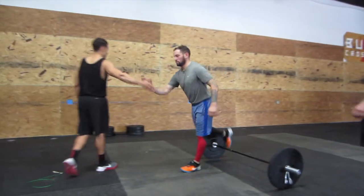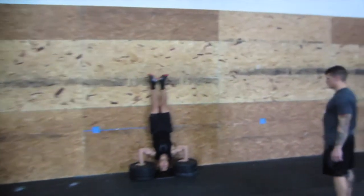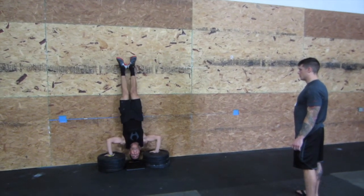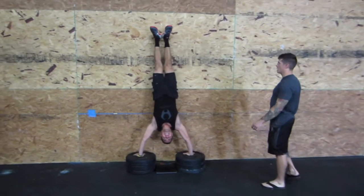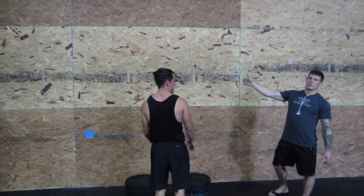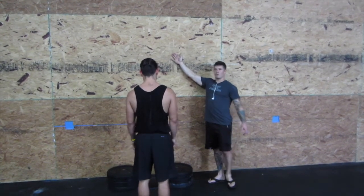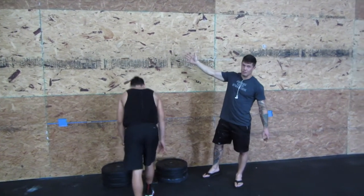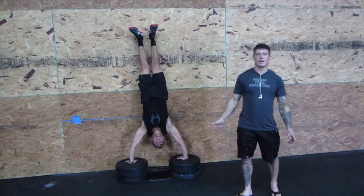For handstand push-ups, you can do kipping or strict — tag in and tag out. For kipping handstand push-ups, heels must stay on the wall for the lockout. If heels don't stay on the wall, it is a no rep. You must also start locked out before you perform your kip. If you start with your head on the mat and kip up, that is not a good rep.